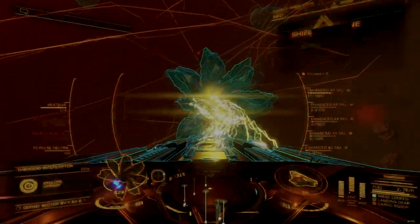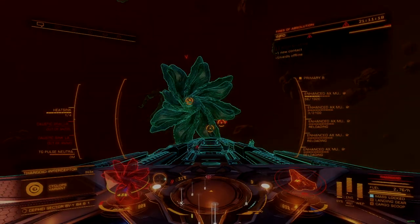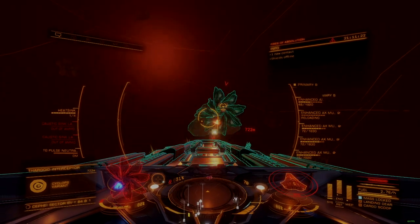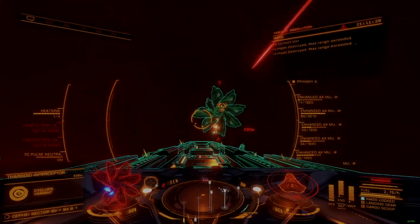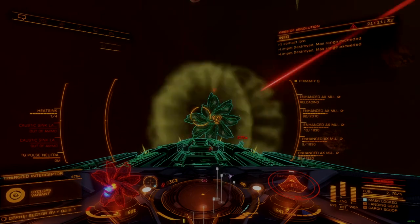The TG Neutralizer only works when fully charged, so it must be deployed at least two seconds before a Titan wave strikes. While charging, and after full charge is achieved, power draw on the system's capacitor is significant, limiting the amount of time that the neutralizer can remain active.